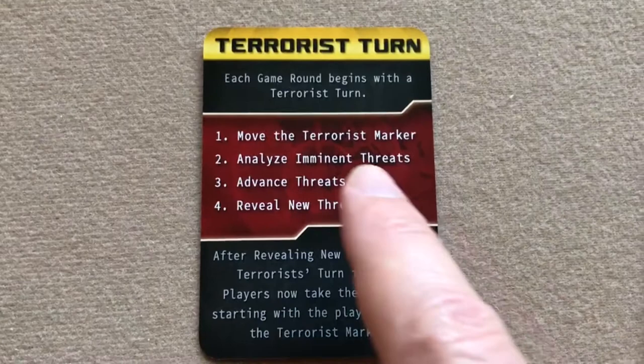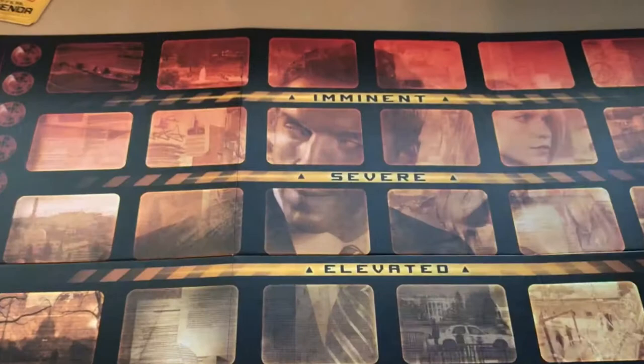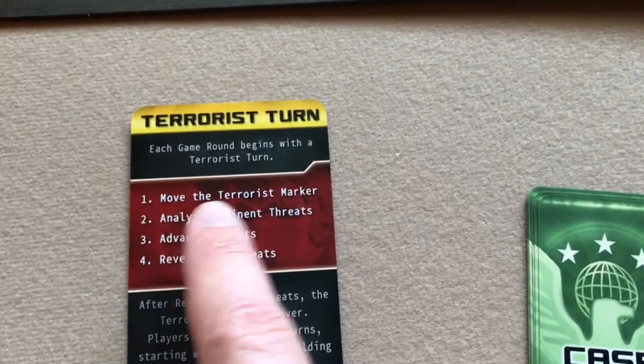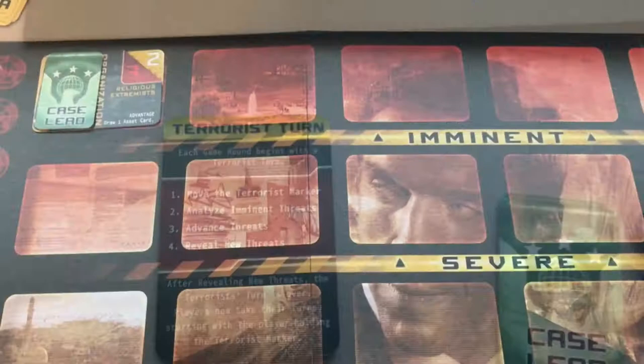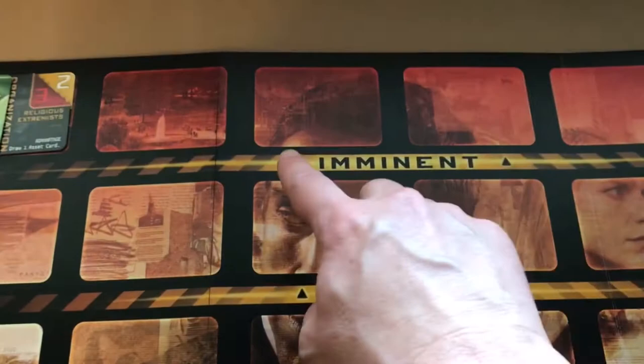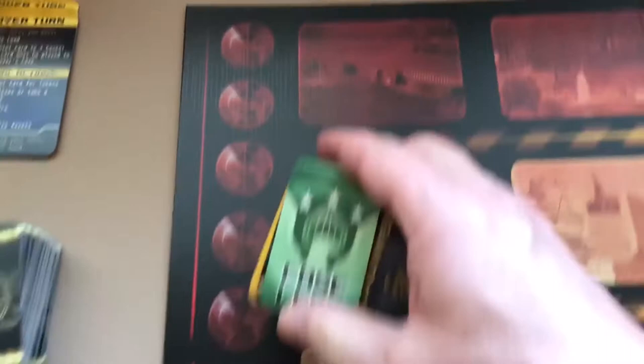The next step in the terrorist turn is to analyze imminent threats. On the first turn of the game, the board starts empty so you skip steps two and three and go right to revealing new threats. But let's discuss how threat analysis works with an example. To analyze a threat, you take the plot card and place it face up on the threat analysis board, then place the organization card overlapping it.